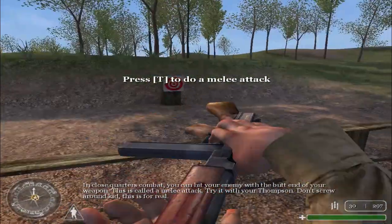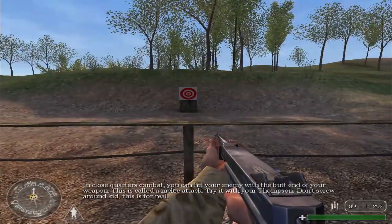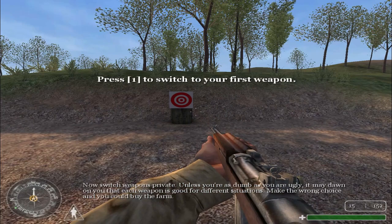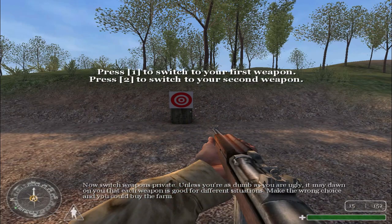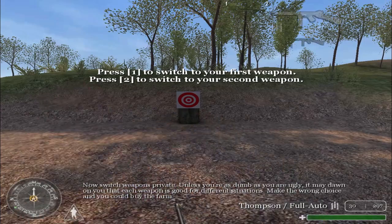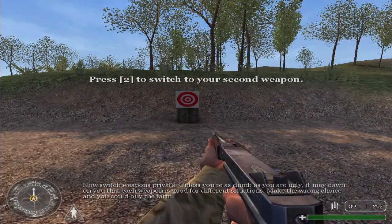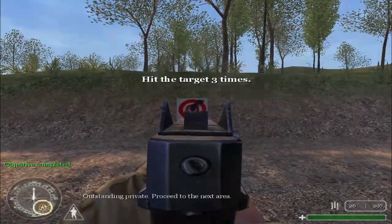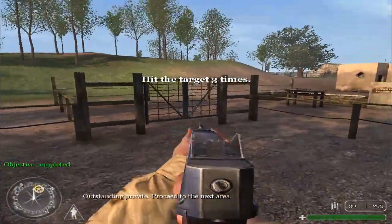Don't screw around, kid. This is for real. Now switch weapons, Private. Unless you're as dumb as you are ugly, it may dawn on you that each weapon is good for different situations. Make the wrong choice and you could buy the farm. Fire three more rounds at your target. Outstanding, Private. Proceed to the next area.